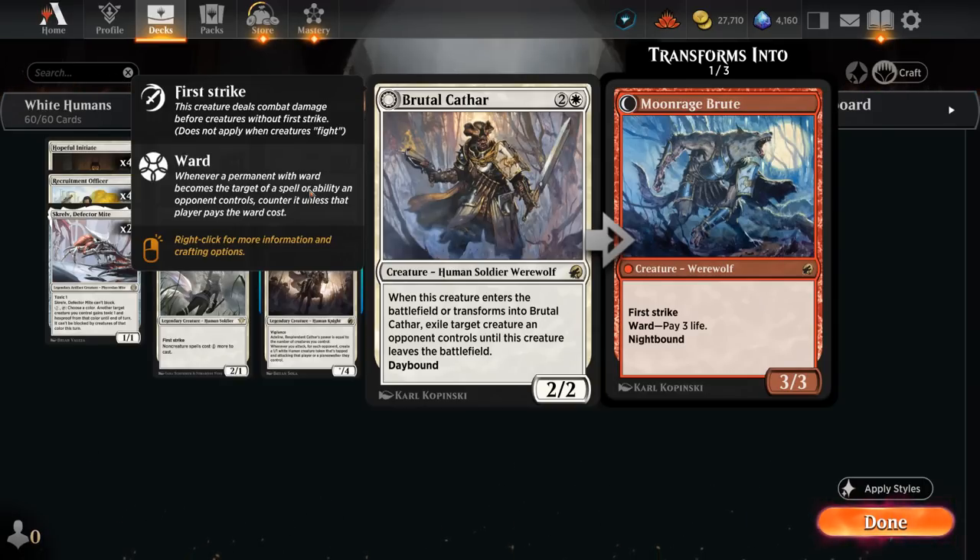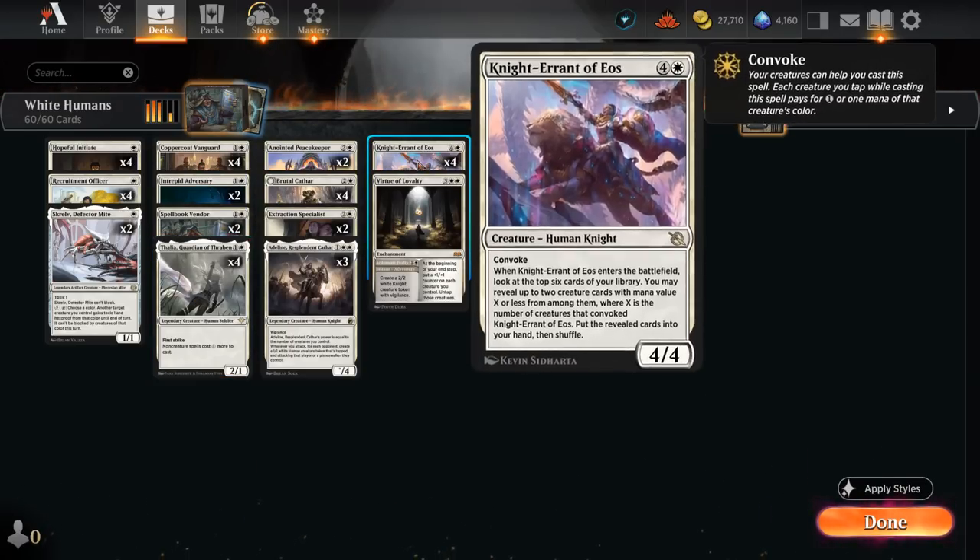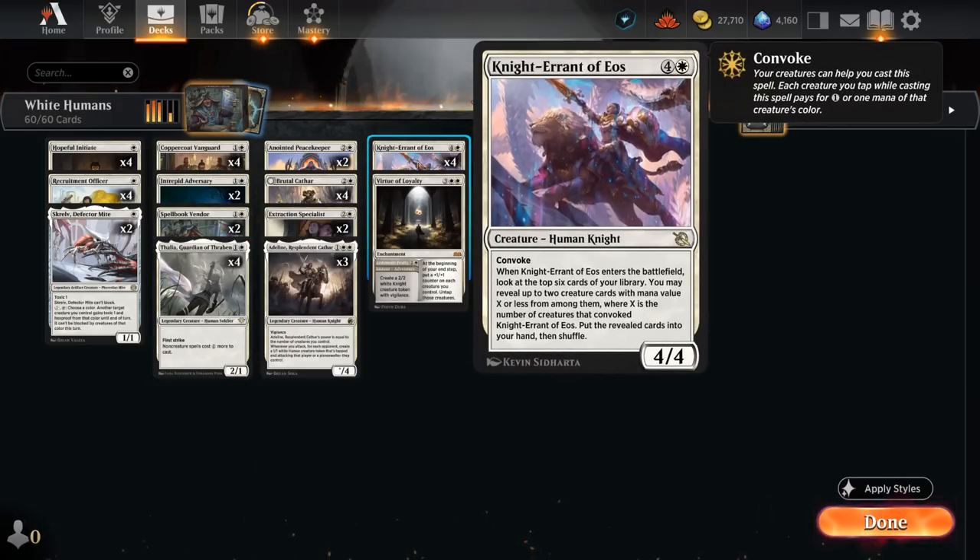Having a creature that doubles up as removal is always great in best-of-one, since against control decks we don't have a dead removal spell in hand — we can still play the Cathar, potentially transform it into a 3/3 first strike that can start beating down. Being a creature also means it doesn't get taxed by Thalia, and we can also find it with our Knight Errant of Eos.